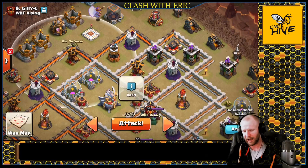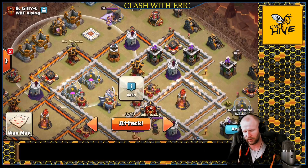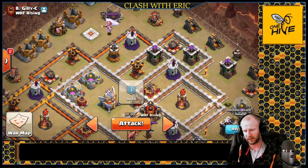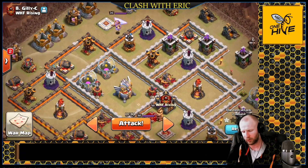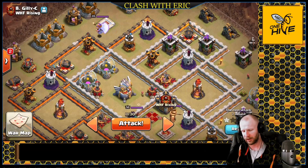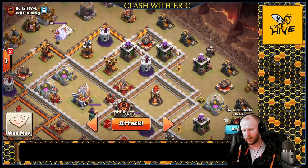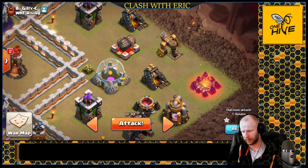I'm going to have my heroes go on the top side to form this side of the funnel and punch the dragons right into this air defense. We'll take out this air defense with my heroes, clear out the storages, the Grand Warden statue, and a couple of teslas in that area. Either way I think it'll be all right and they'll never pull the CC, which is the main thing.